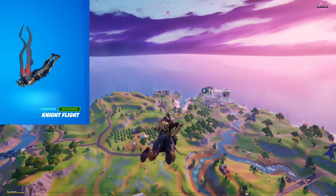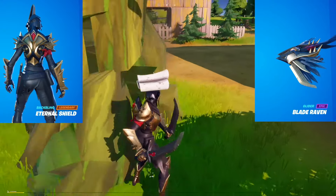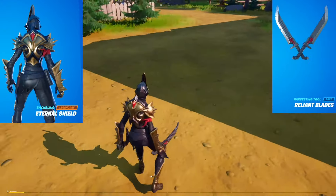The Eternal Knight comes with the Knight Flight Contrail, the Blade Raven Glider, Eternal Shield Back Bling, Reliant Blades Harvesting Tools, and Sigil Red Wrap. Both the glider and back bling come with a matching gold color option, whereas all the other items don't, sort of limiting how well they pair with this style of the skin.